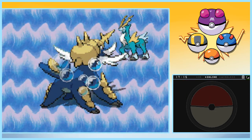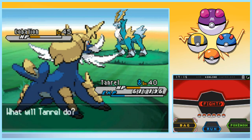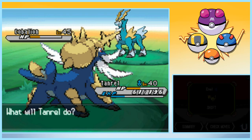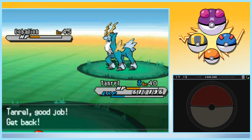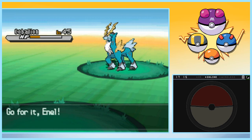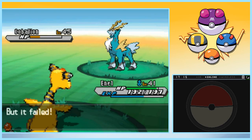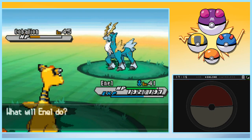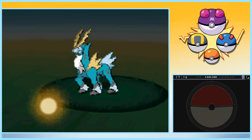Alright. Don't make it faint. I'm going to switch over to Anel, because that way Cobalion's attack has a chance for paralysis, and we can also use a Confuse Ray. Then we're going to try to catch it. Confuse Ray. That part of the music speeds up and slows down — what is this music?